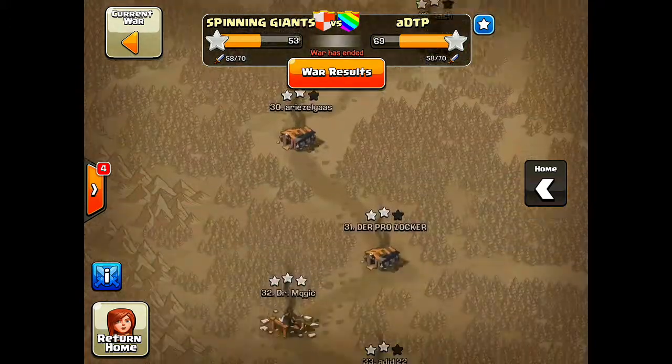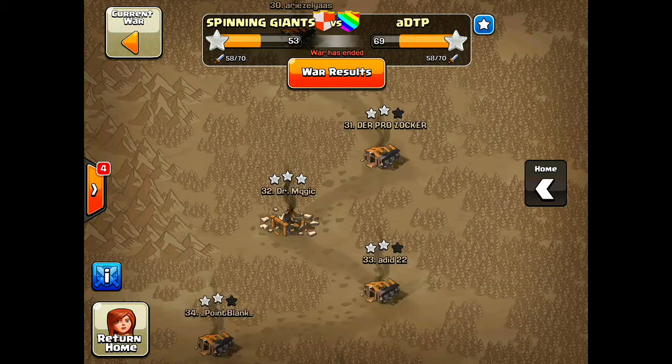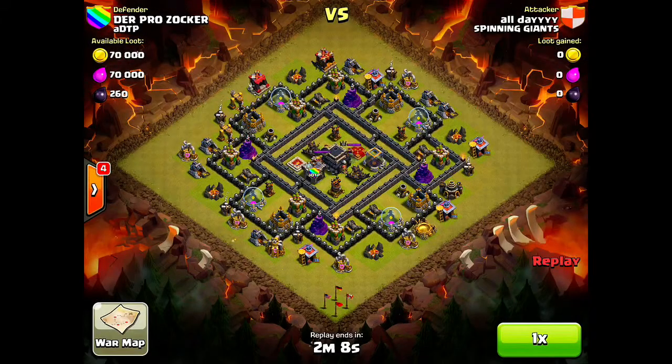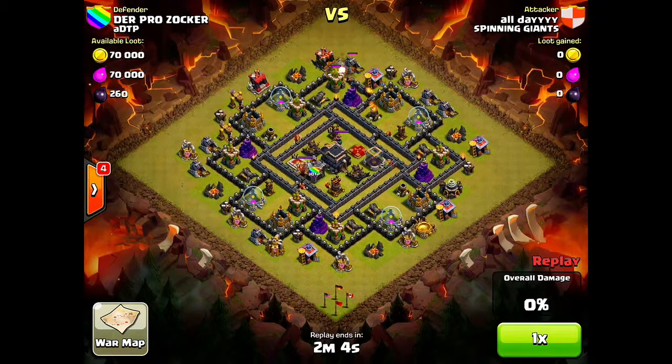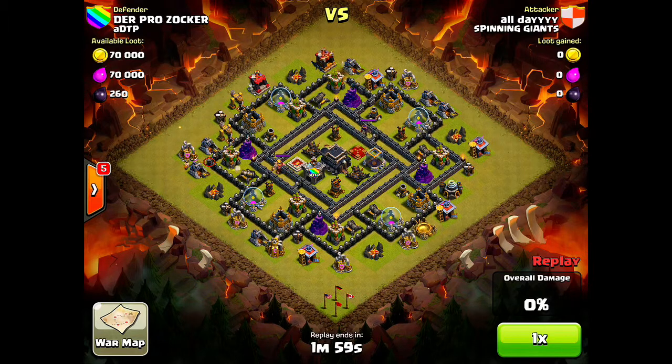I'm first going to show you my first attack against number 31. I went with another Go Wee Wee style raid, and as you guys can see, I got two stars, which is always very nice. I looked at this base and decided to attack from the top part of it — I like attacking from the top, it's just easier. I had to throw in a few wall breakers to get through that second wall, because that level 11 cannon would shoot down the wall breakers every time, but I eventually break through that wall.